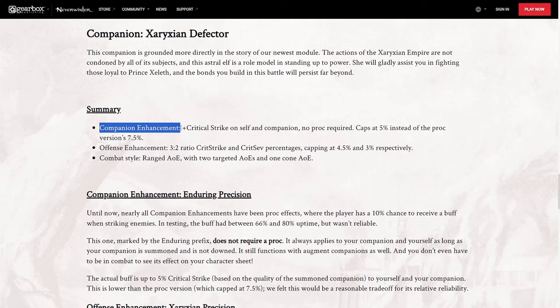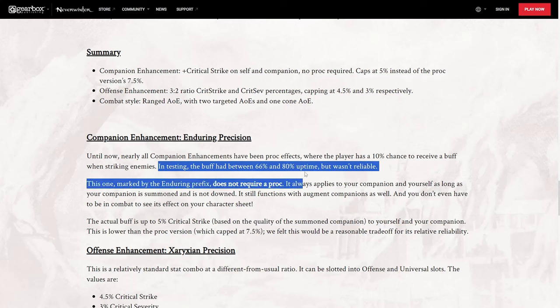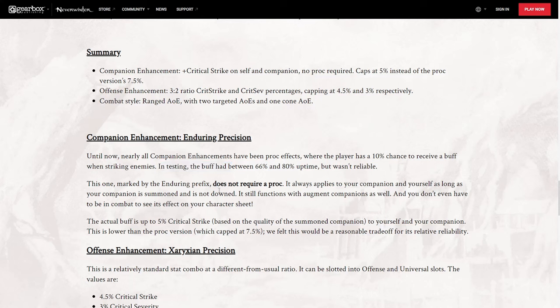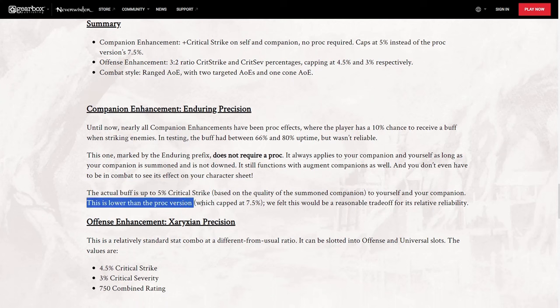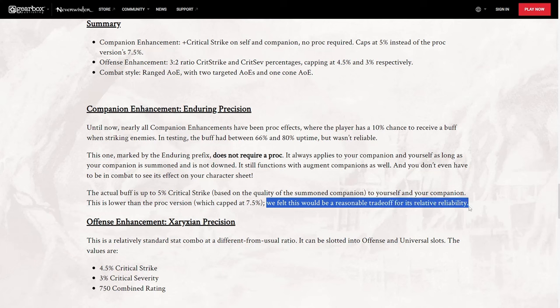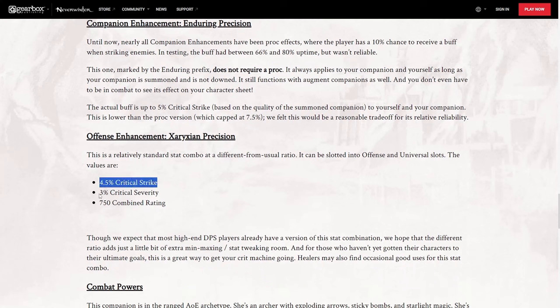The companion enhancement is a little different from the other version called Precision — you gain 5% crit strike instead of 7.5%. This is to make it more reliable. They note that Precision has a 10% chance to receive the buff when striking enemies, and in testing that buff had between 66% to 80% uptime, which wasn't reliable. So they came out with this new one — Enduring Precision — where the buff is a flat 5% crit strike. This is lower than the proc version capped at 7.5%, but they believe it's a reasonable trade-off, and it could be, particularly for some classes. With the offense enchantment Precision, you're gaining 4.5% crit strike and 3% crit severity, equivalent to 7.5% stats.